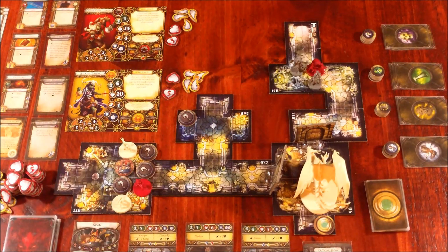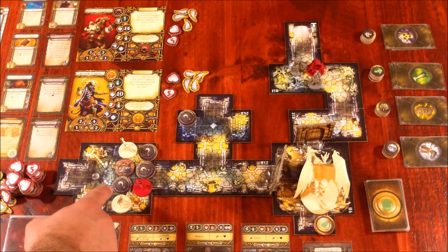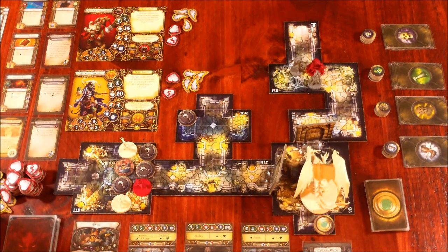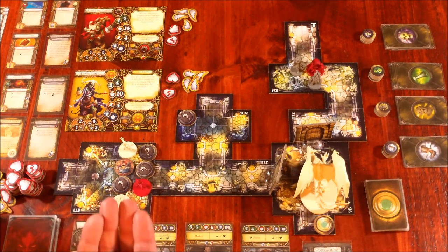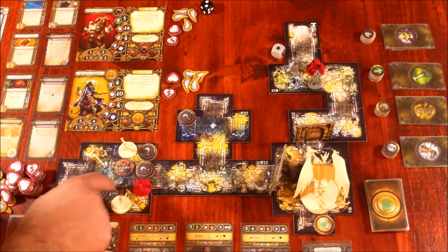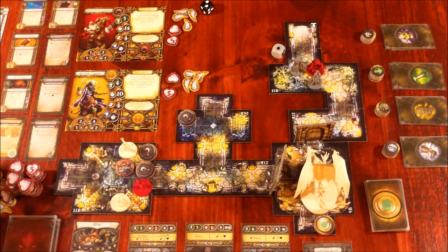Spligg is surrounded by three prisoners — number one, two, or three? Let's do number three. Spligg uses an action to interrogate — tests his might of four, rolling a black and a gray die needing four shields or less. Three shields — we pass. Flip it over... it's red. Not Frederick. We discard it. As a second action, we can't interrogate again because the rules say once per turn. Spligg can only interrogate once.